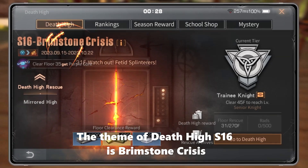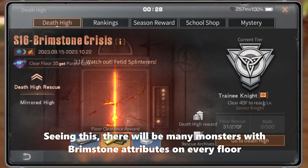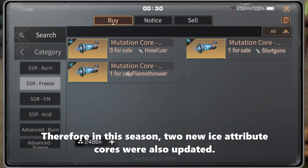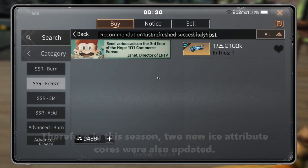The theme of Dead Hike Season 16 is Brimstone Crisis. There will be many monsters with Brimstone attributes on every floor. Therefore, in this season, two new Ice attribute cores were also updated.